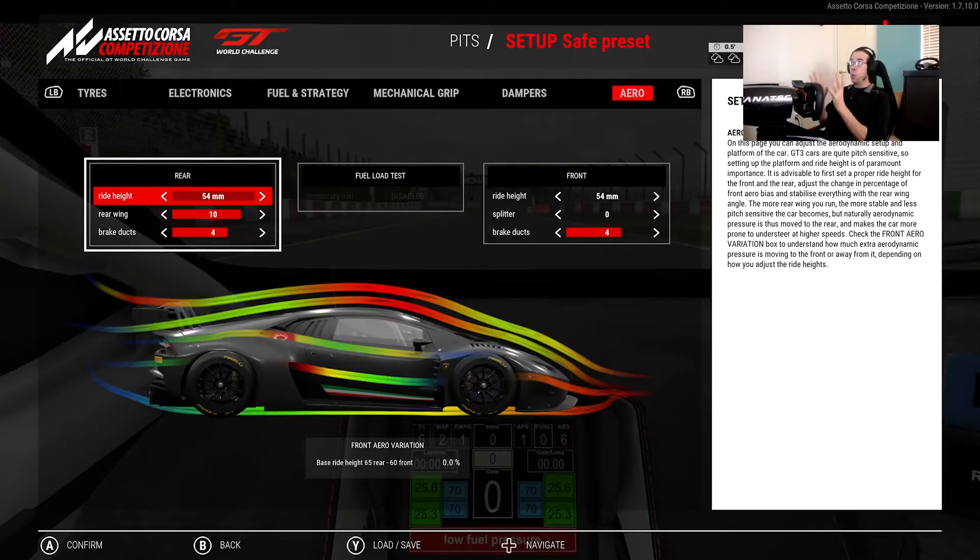We're here to talk about faster corners where how the car behaves is heavily dependent upon the aerodynamic balance of the car. That is fundamentally the point of this video. I'm on the aero page here in ACC right now, in the Lamborghini, and I want to talk about what we have the ability to control and how everything is affected by that.